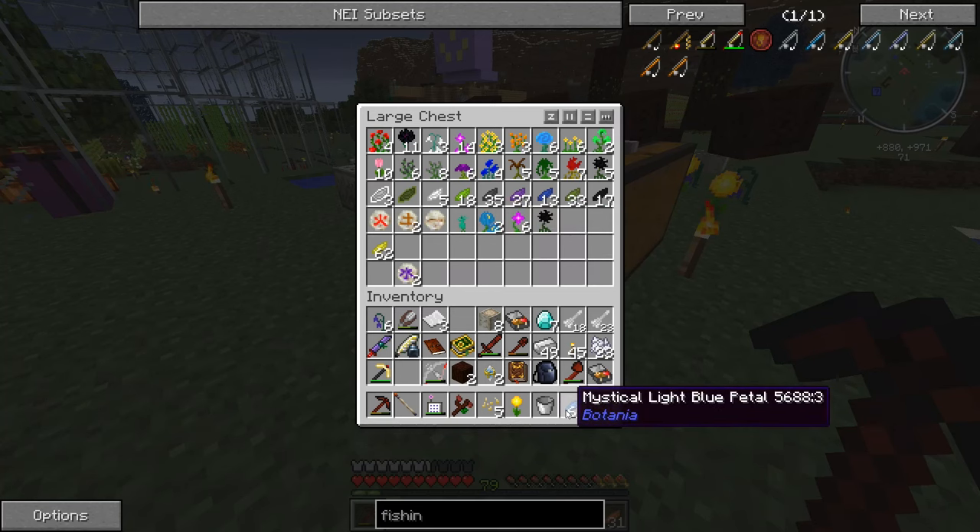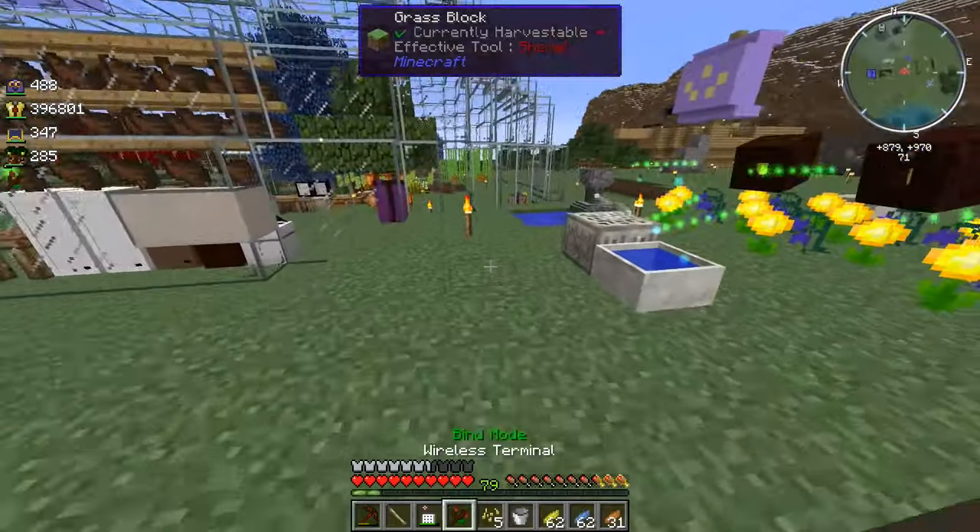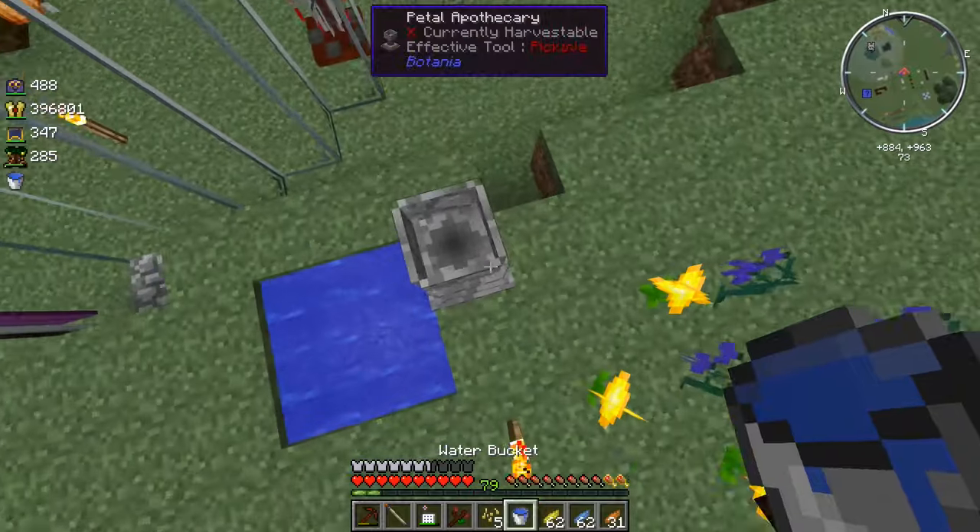Let's see, what was I doing? So we need Light Blue... and Yellow, of course. Let's get ourselves some Yellow. Where'd that go? There it is. Let's bring ourselves five more Dayblooms.